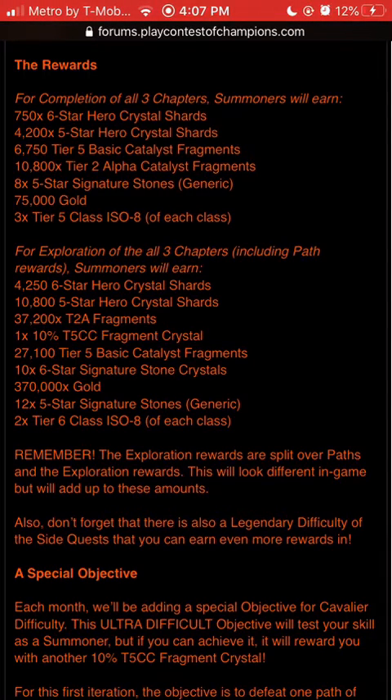6,750 Tier V Basic Catalyst Fragments — that's a little more than you get from the Glory store, so that's good. One-third of a Tier 2 Alpha, and you can go to the Glory store and get a full T2 Alpha for under 2,000 Glory. Then 10,800 and eight five-star generic stones.